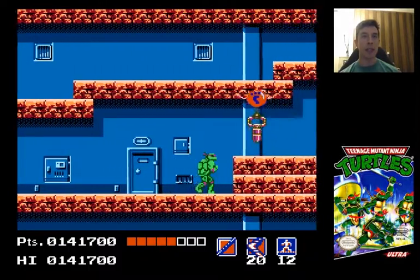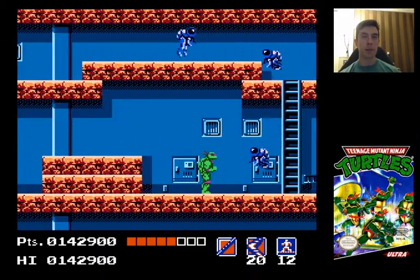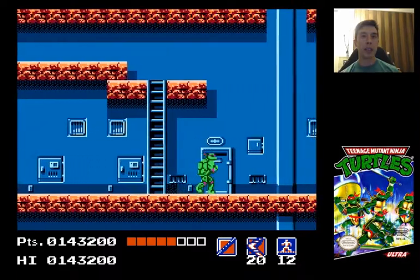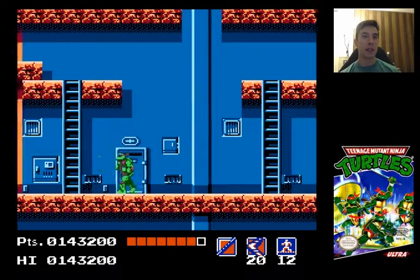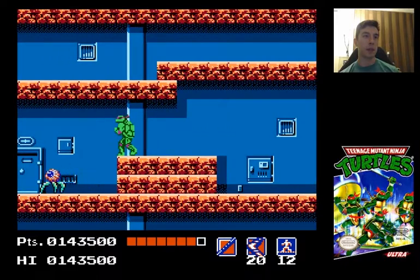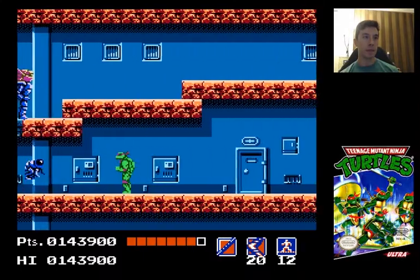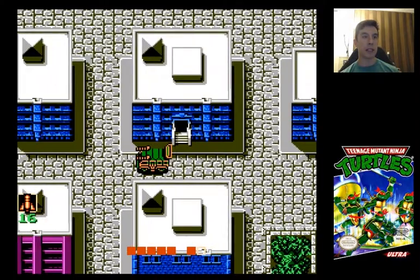I plan on doing my grinding in Stage 5 anyways, so I'm not gonna worry about Donatello. That's an example of what you don't want to do, and trust me, it happens. The boomerangs aren't bad — they're actually a pretty good weapon, but they're not even close to the scrolls. You're definitely gonna want to have scrolls when you get to the Technodrome, and you're definitely gonna want to have them when you fight Shredder.